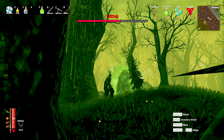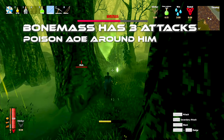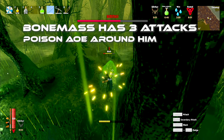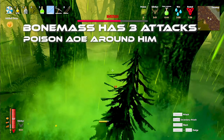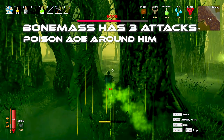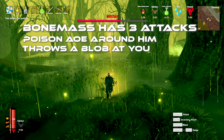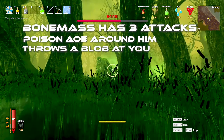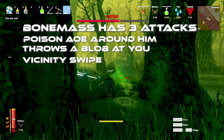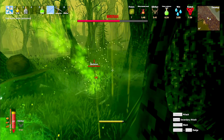The Bone Mass only has three attacks. He's got the poison, which he'll drop around him — he puts his head down and looks like he's barking, and that puts poison all around him. I'm going to get caught in it right here. So that's an easy one — just stay away from him and you won't get hit by it. He also throws a blob of poison at you. It is not accurate; it's really timed by him. And then the other one is a swipe he does if you get too close. So if you continue kiting and killing these adds, you're going to be just fine.